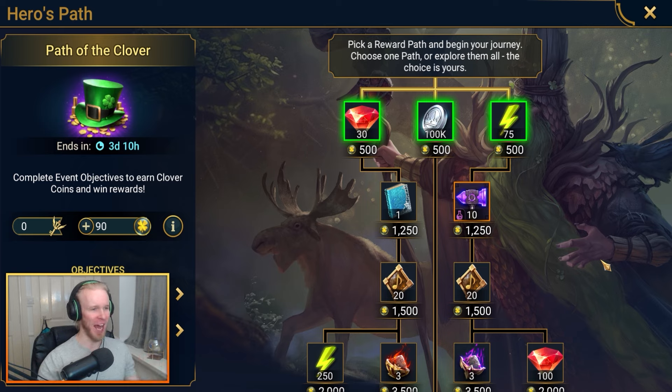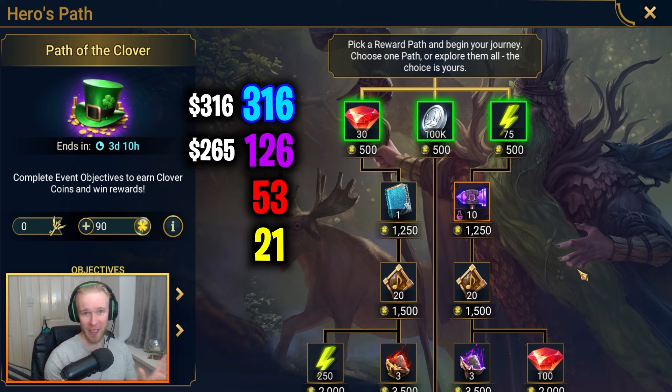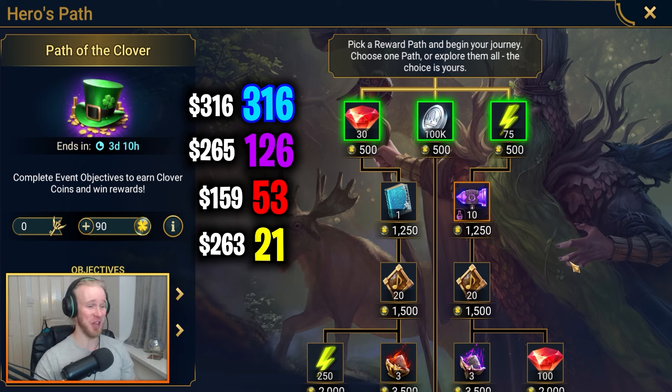Just for fun, using hellhades.com's pack price calculator — imagine you're a brand new player and you just want to buy enough shards to get this hero's path done. Ancient shards will run you about $316. Void shards are a little more efficient at $265. Primal shards are by far the most efficient at $159 — provided you can find decent deals. Sacred shards for 21 would cost about $263 worth of value.